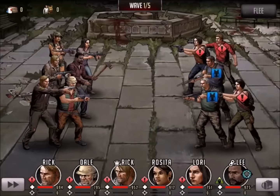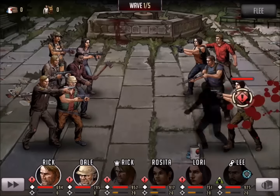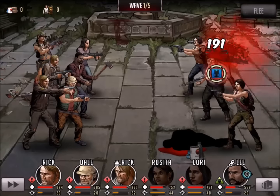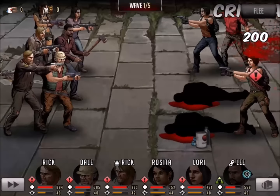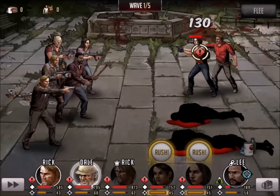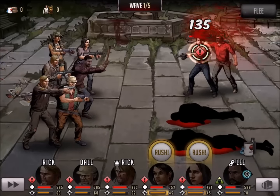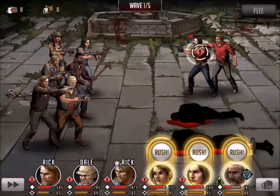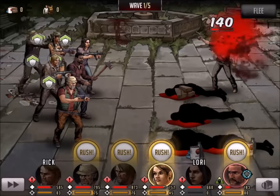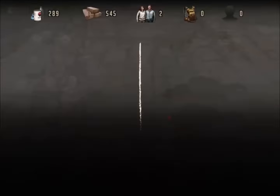I'm going to switch out a couple items, get my hollow points in there instead of my sharpshooters, and I'm going to sit Amy down and bring Lori for that all-important protective shot that we like to use. You're going to see the NPC that comes along with us is always kind of in the red zone — Lee down to his last legs there, about 20%. I'm going to try to minimize the items that I use, but replenishment is something I used on a pretty regular basis here, just waiting on Dale and baby Rick's heals to generate with the Adrenaline Rush.